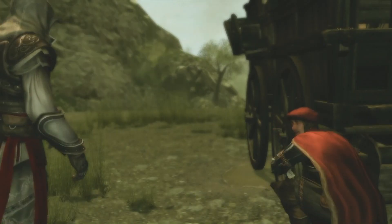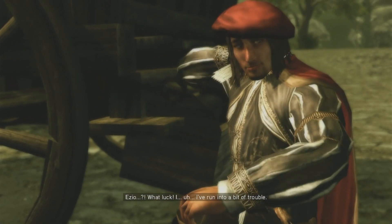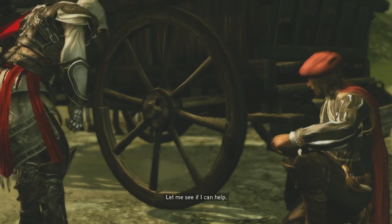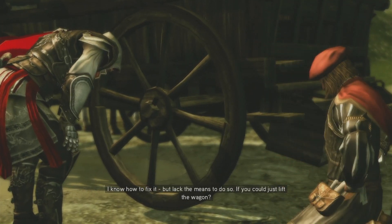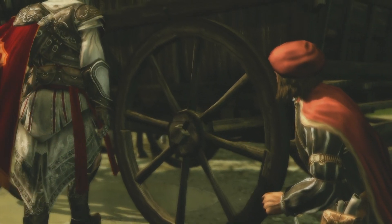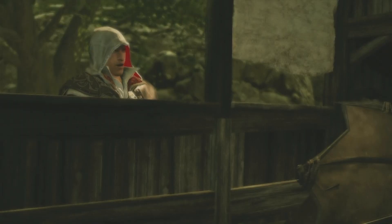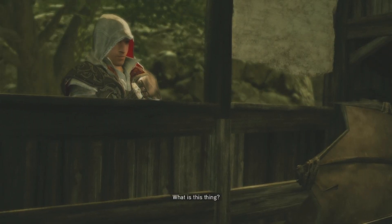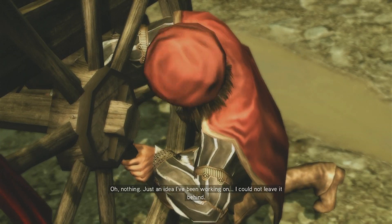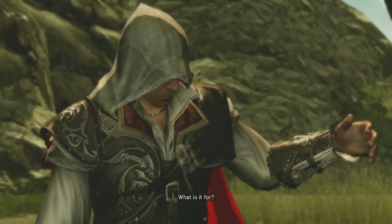Leonardo! Ezio? What luck? I am running into a bit of trouble. Let me see if I can help. I know how to fix it but lack the means to do so. If you could just lift the wagon. What is this thing, eh? It looks like a giant bat. Oh, nothing. Just an idea I've been working on. I could not leave it behind. What is it for?